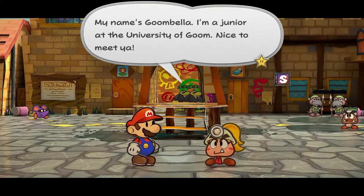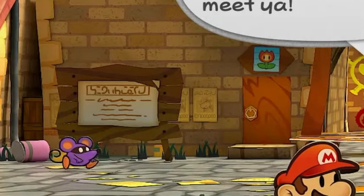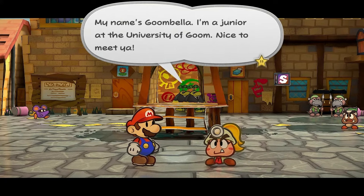Now actually going inside of Rogueport, thankfully the noose has not been censored and it stays there. The text on the sign is now legible — well, in Paper Mario language anyway — and two guards are present here now. Other than that, most stuff is the same.